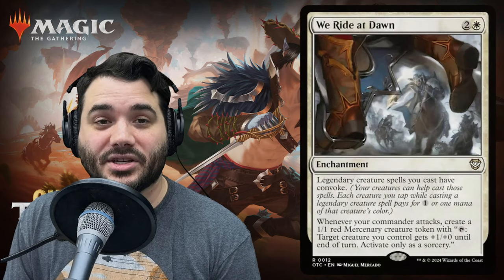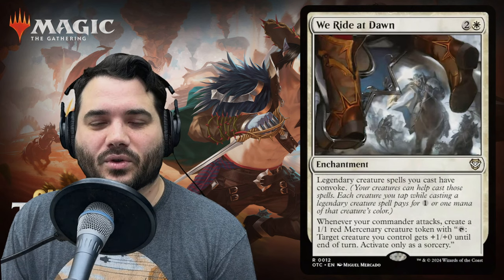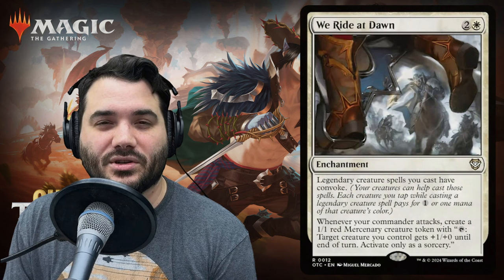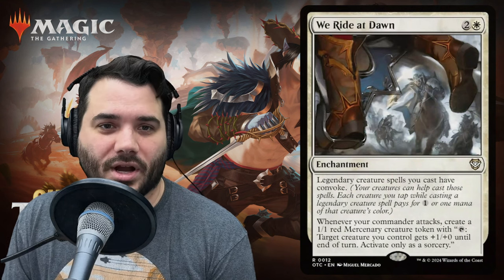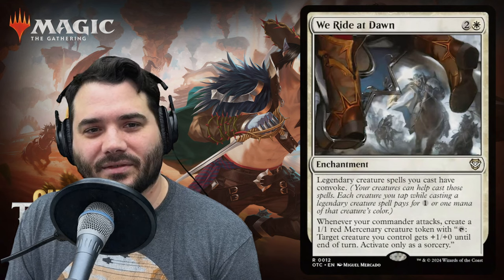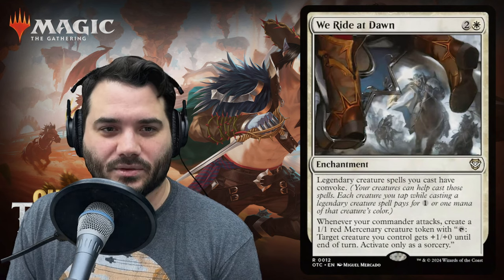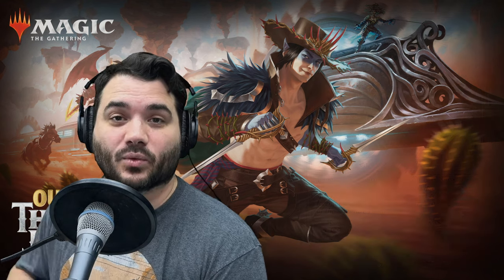Lastly in the new cards, we have We Ride at Dawn — two and a white enchantment. Legendary creature spells you cast have convoke, meaning your creatures can help pay casting costs. Then whenever your commander attacks, create a 1/1 red mercenary creature token — giving your commander that same ability to make those 1/1 mercenary tokens.